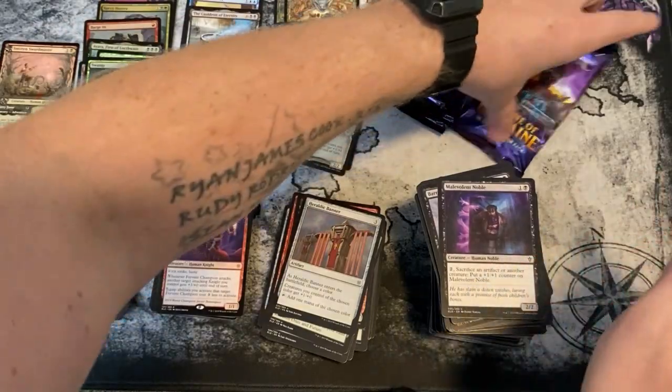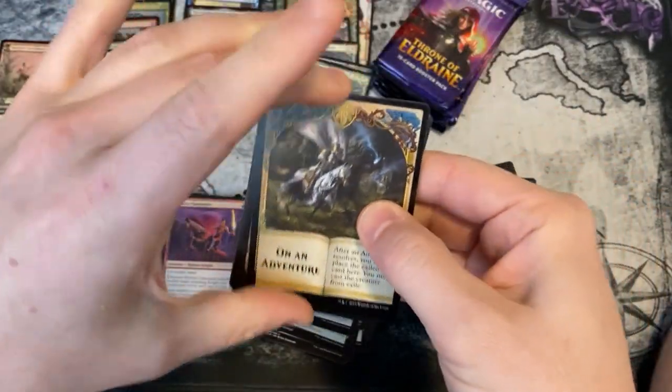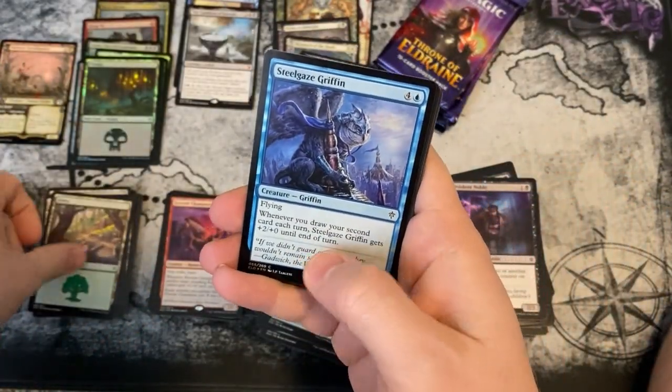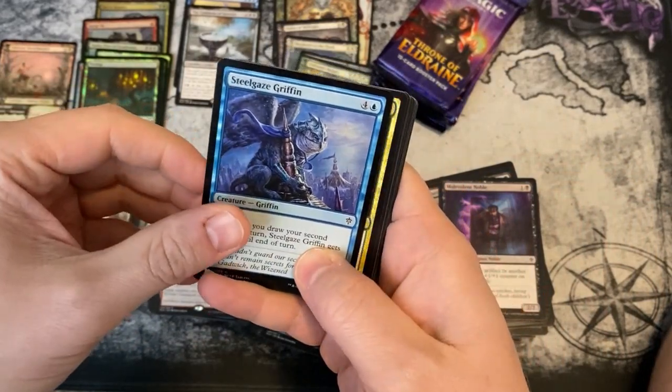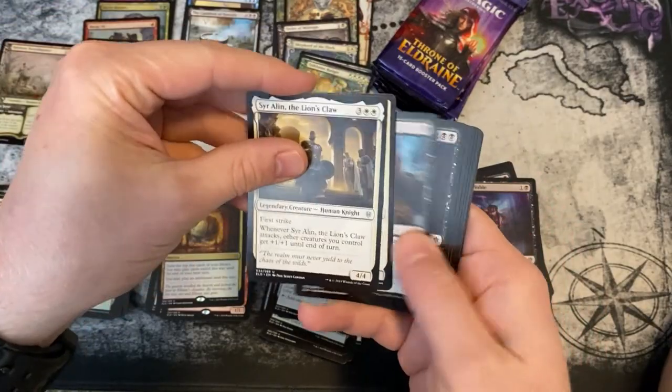No specials. Can we get an Oko? We want at least four mythics. We don't want a three-mythic booster box — that's not cool. A foil Steel Gaze Griffin and Escape to the Wilds.